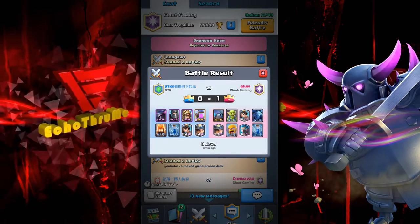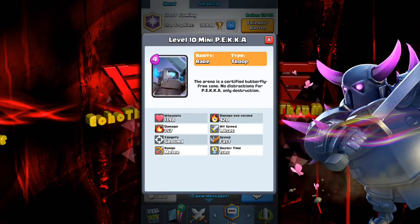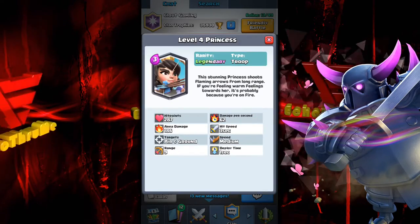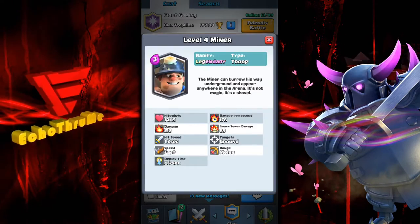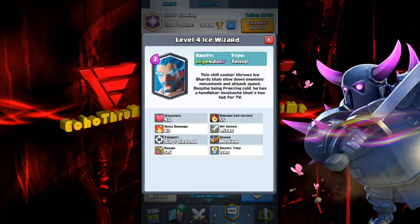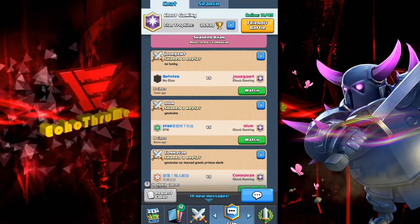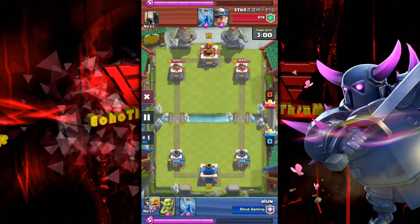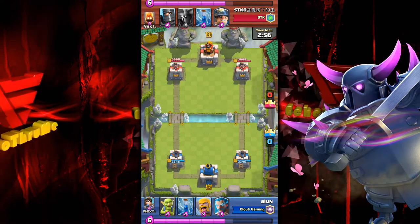Next up is Elune. Let's take a look at Elune's deck: mini-PEKKA, goblins, legendary princess, minions, legendary miner, barbs, legendary ice wizard, and a zap spell. This is a very different deck from the last round — three legendaries in it. Let's see how it plays, with Elune playing from the bottom up.